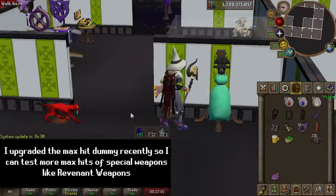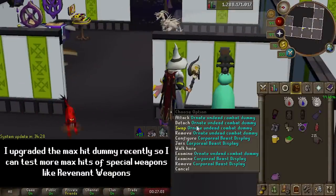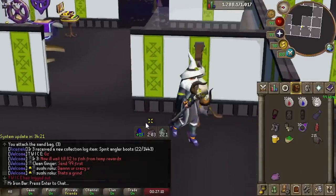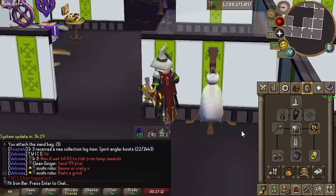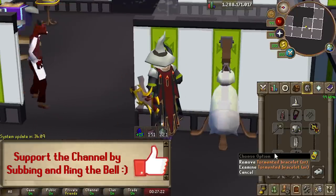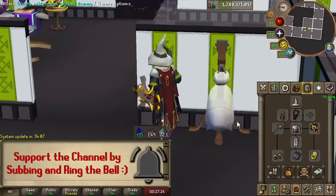Many players do not know this weapon's true potential, so in today's video alongside our normal progress with some pretty insane rare drops, I will be testing the Accursed Scepter to find out how good it really is and figure out where it is best in slot beyond just the wilderness.